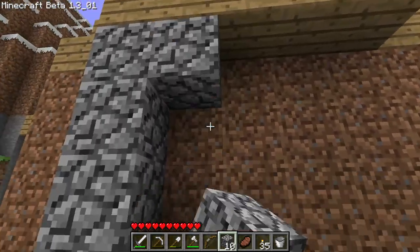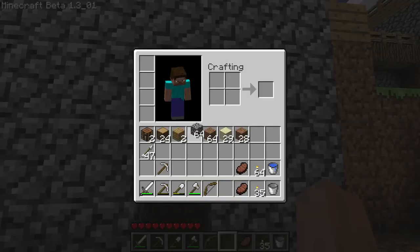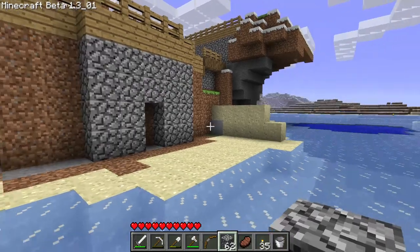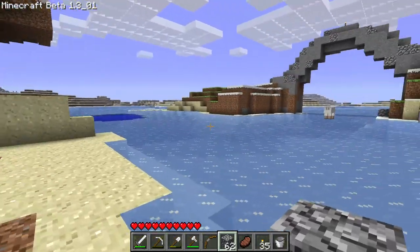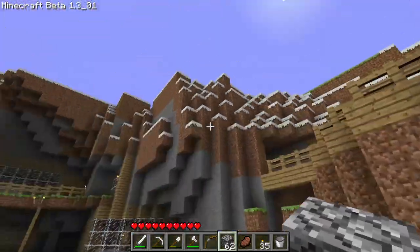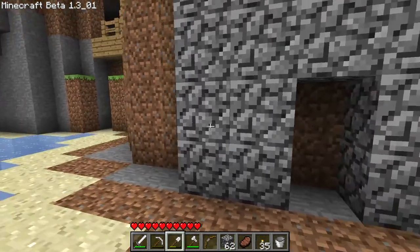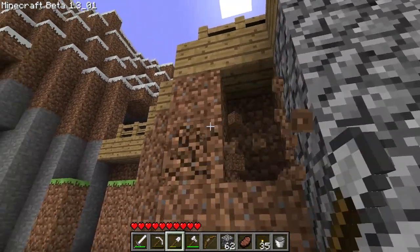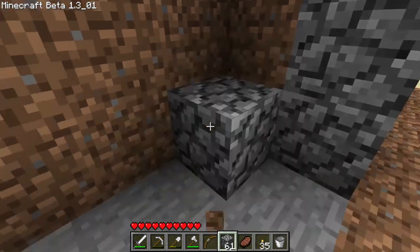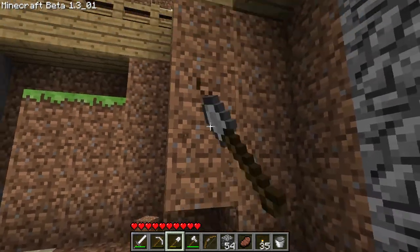I want to make some kind of secret entrance over here — that would be cool. We can have a door over here of some kind. Maybe not a secret entrance but just an entrance. I want to have kind of a cellar — I mean, the entire house is kind of a cellar, but I want to have like a cellar over there. Maybe store some barrels of some kind there. We don't have many choices for blocks so it's going to be a bit tricky to be creative with what we can actually build.